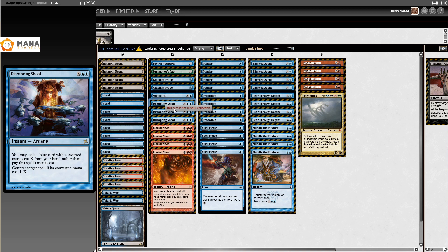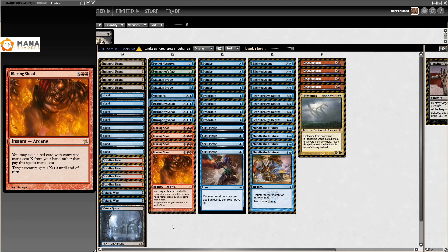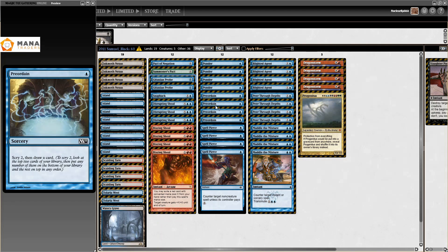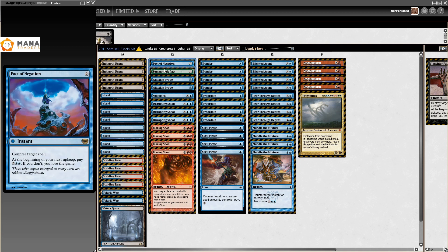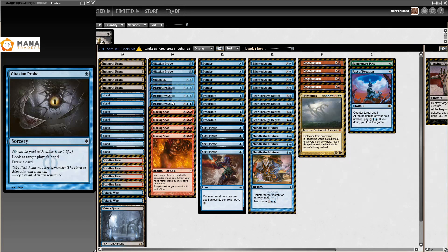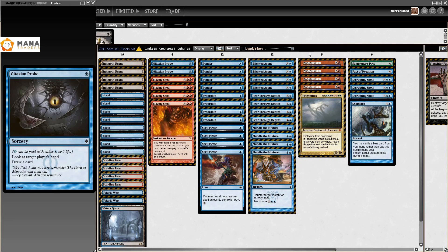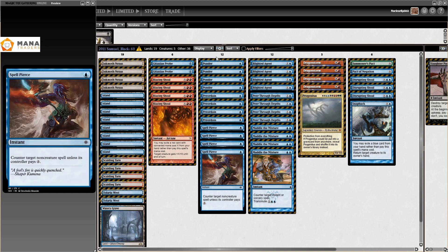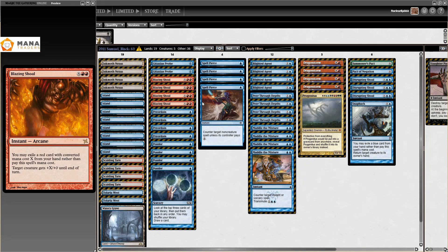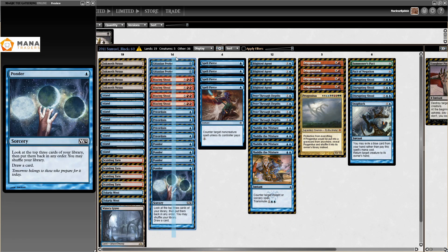For the rest, we have a bunch of banned cards in this deck. We have the four Blazing Shoal, Gitaxian Probe (now banned), Preordain, and Ponder. Let's count how many cards are now banned from this list. Just so you know, Modern was really, really, really busted when it first started out.